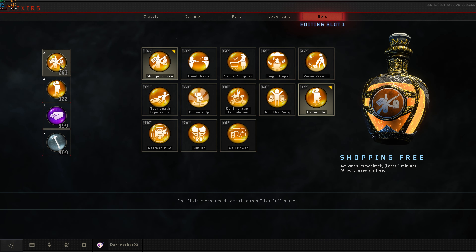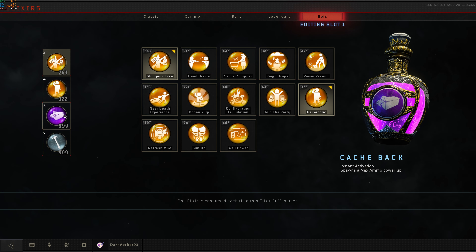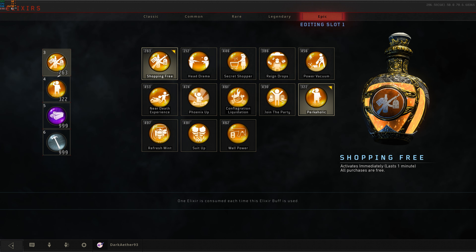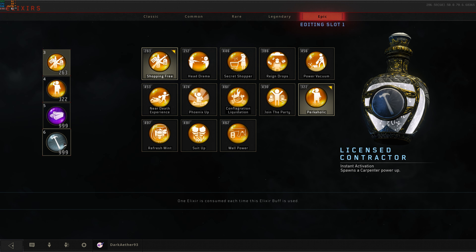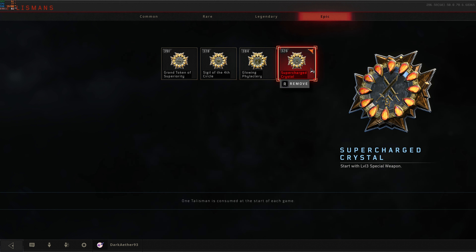Elixirs is a different story. If you only have the classic elixirs, that's fine — any one of them will work. But personally, to make this go by faster, I brought in Shopping Free, Perkaholic, Cash Back, and Licensed Contractor. Those last two specifically because the boss fight is a little weird and I'll explain more when we get there, but they'll also just help if you find yourself running out of ammo or need a new shield. Finally, a talisman is not required at all, but I brought in the supercharged crystal for an automatic tier 3 specialist weapon.